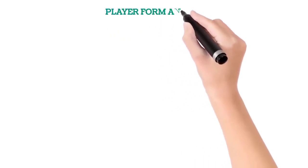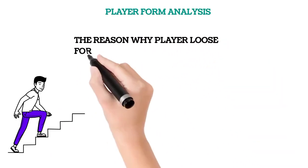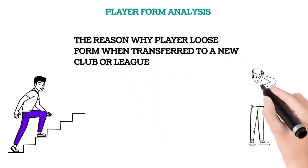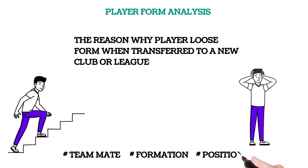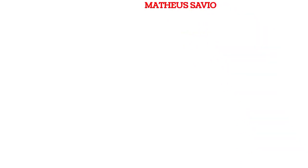Player formation analysis: the reason why players lose their form when they are transferred to a new club or league is because of their teammates. We are talking about formation and position, and how teamwork, formation, and position all interact.